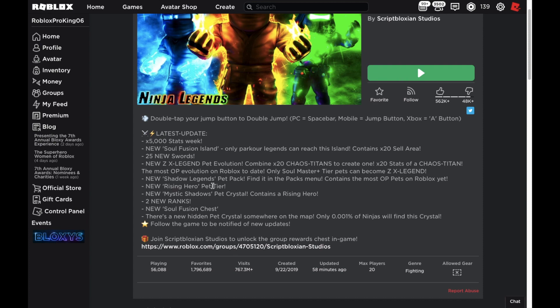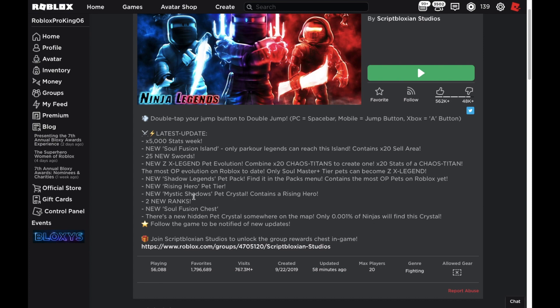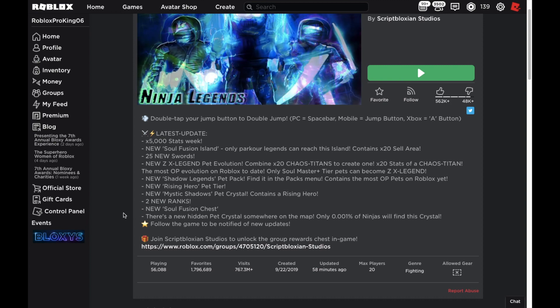There's a new Rising Hero pet tier, which is interesting. There are so many different types of pet tiers now it's kind of impossible to keep track. Also a new Mystical Shadow Pet Crystal that contains a Rising Hero pet. Pet crystals aren't really anything new. Two new ranks as well, which is pretty cool.